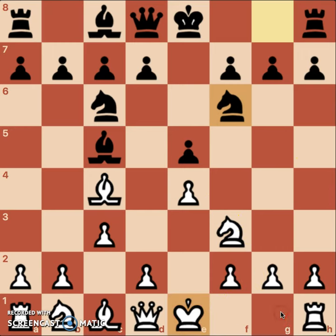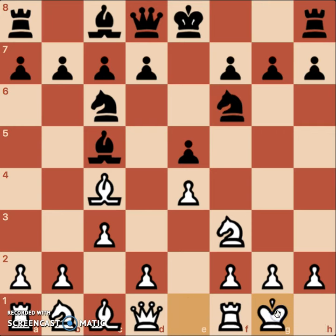From here, generally I like the castle — let's do that. The most common move from here for black is, I believe, d6.